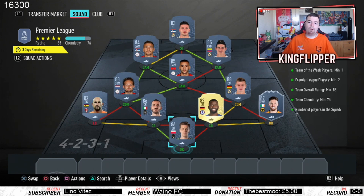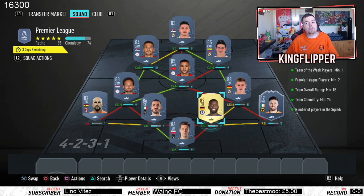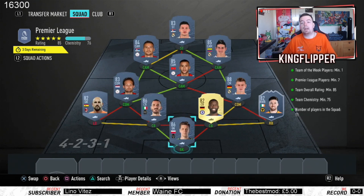Requirements: you need one Team of the Week player — we have Doherty in the right-back position. Premier League players, you need two — I've got Rudiger. Team overall rating bang on 85. Team chemistry: we're on 75, with 81 — because Rudiger is on a loyalty so that pulls it. Just 11 players in the squad.